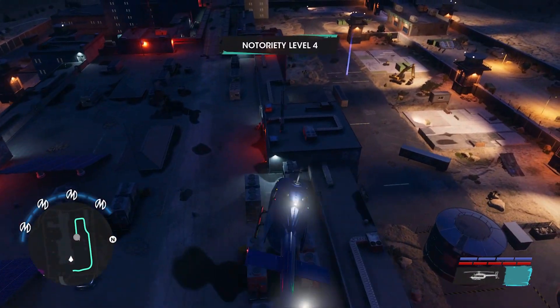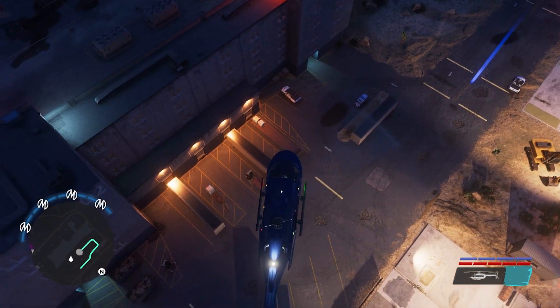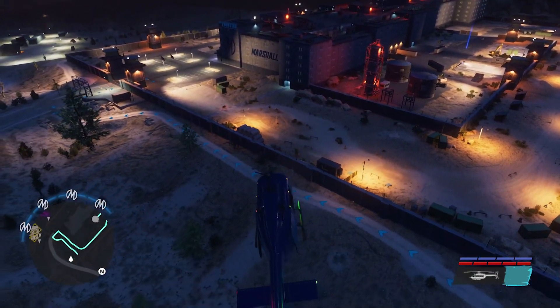The helicopter will spawn over here. Now, if it doesn't spawn, just do what I do and fly away a little bit, then come back until it does actually spawn. It's really quite easy. Plus they barely shoot you most of the time anyway.